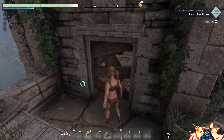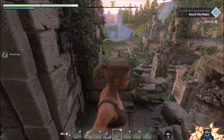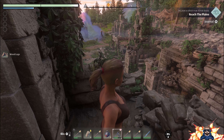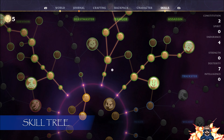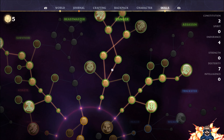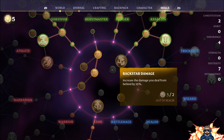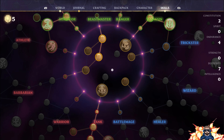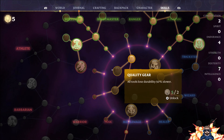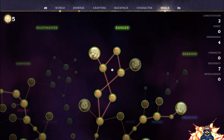You'll notice something that just happened there - I did what's called a double jump. This is a good opportunity to introduce you to the skills tree. I've already got all of mine filled out, but what this basically does is increase your skills and ability to do different things within the game. You start off in the center circle and then build your skills outward from there.